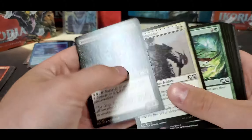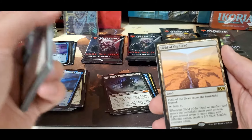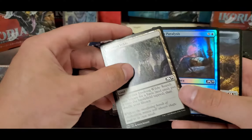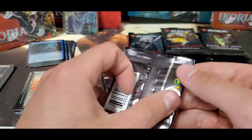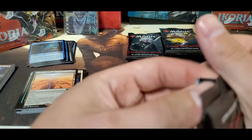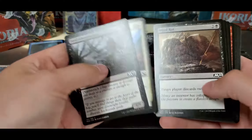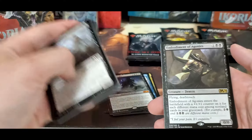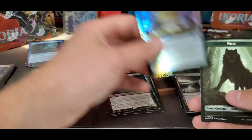Y'all seen the teasers for some of the M21 cards that are out? I know some people are saying they don't think they're right because of the set symbol, but I think the set symbol everybody's talking about was for Jump Start — if I'm not mistaken. So I'd imagine it's still the M21 set symbol they always go with. Definitely a few good cards I've seen released. Embodiment of Agonies for our rare, and a foil Lockbox and another wolf token.